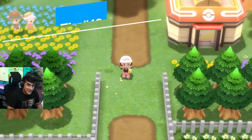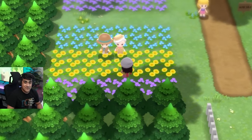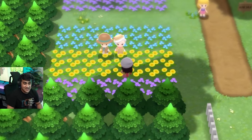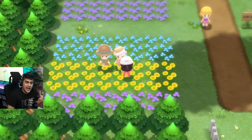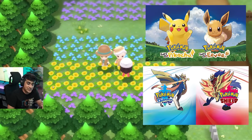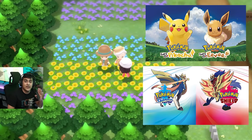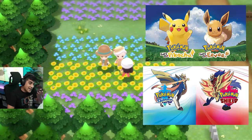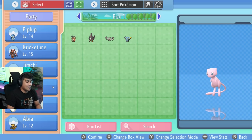When you first arrive in Floroma Town, you'll see a man and a woman in the corner. They give you easy mythical Pokemon — the man gives you a Jirachi and the woman gives you a Mew. The catch is you need save data from Pokemon Sword and Shield for Jirachi, or Let's Go Pikachu or Eevee for Mew. You don't need to own the games — just boot them up on your Switch for a moment.